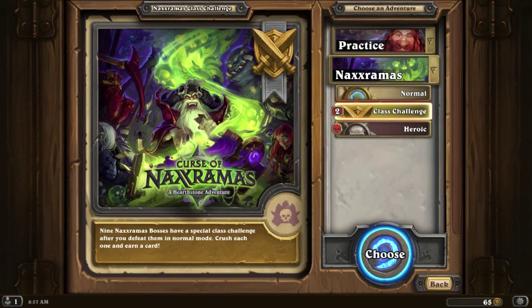Hey guys, Castelcaden here. Today we're going to be continuing with the class challenge. We already finished up the normal mode, and we're going to be heading up to the class challenge of the Plague Quarter, which is part of the second wing of the Curse of the Naxxramas. There are a lot of problems going on right now with the servers. I couldn't get access for a little bit, but we are back in, so let's play.